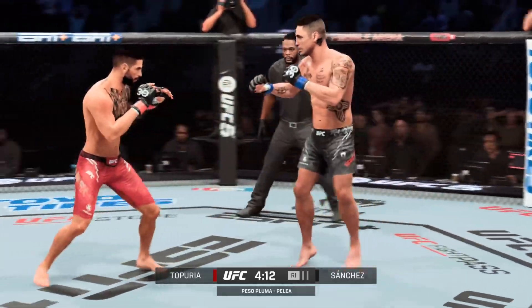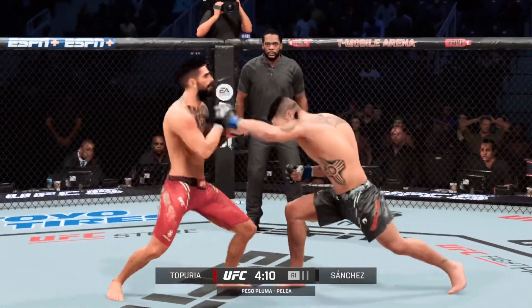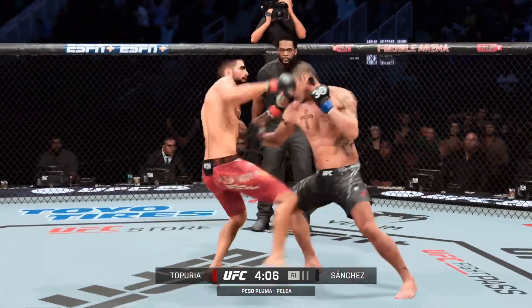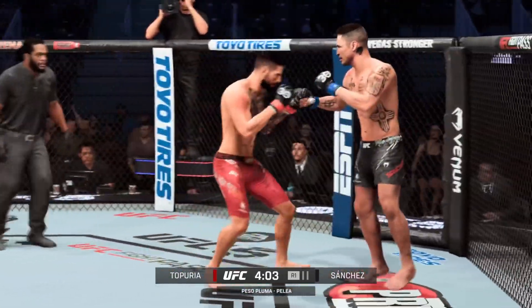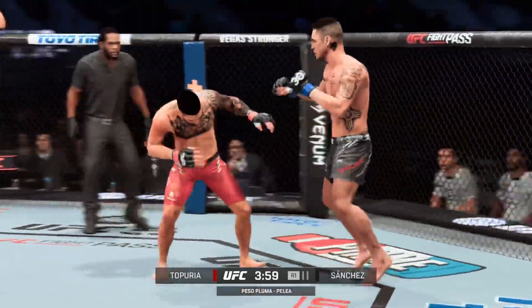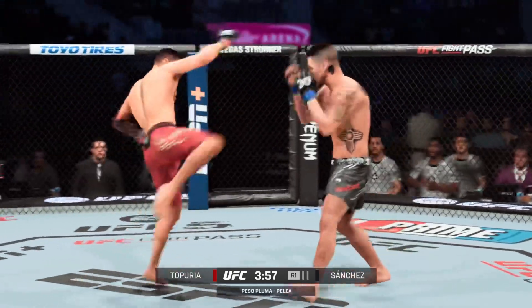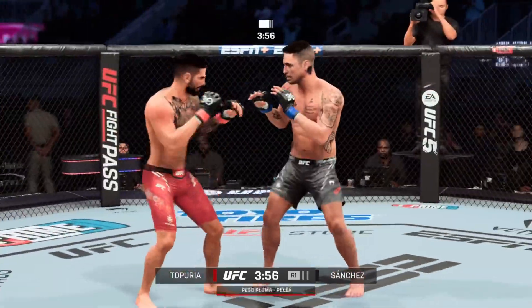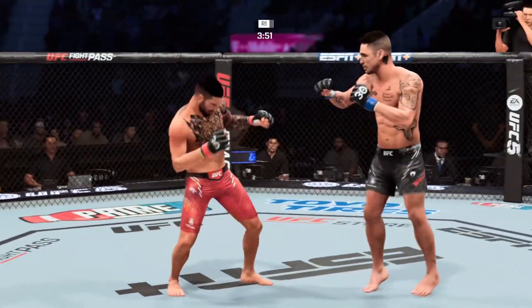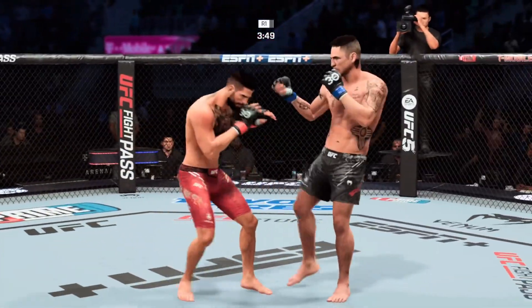He's always working off that jab. A nice jab there by Sanchez. Knee strike right to the body. Nice job defensively there. Who is going to be the last man standing? We're just getting started and they are getting after it — these dudes are throwing bombs. This is going to be a great fight. Big hook, big knee to the body, big elbow.